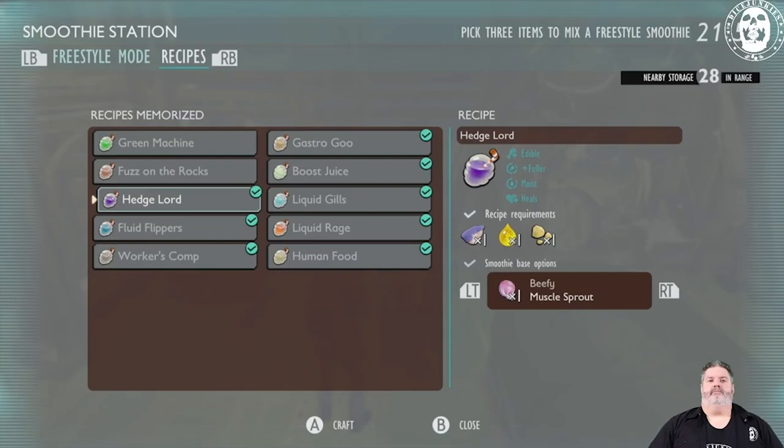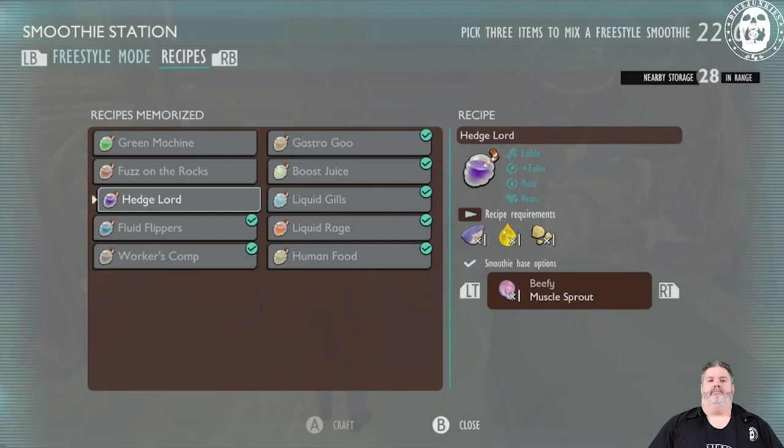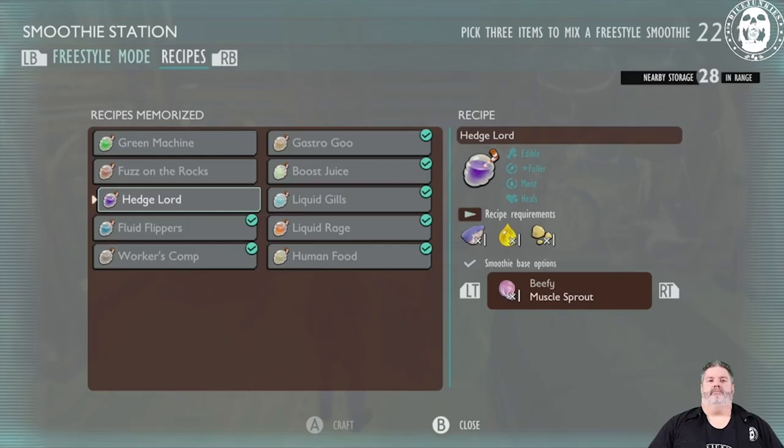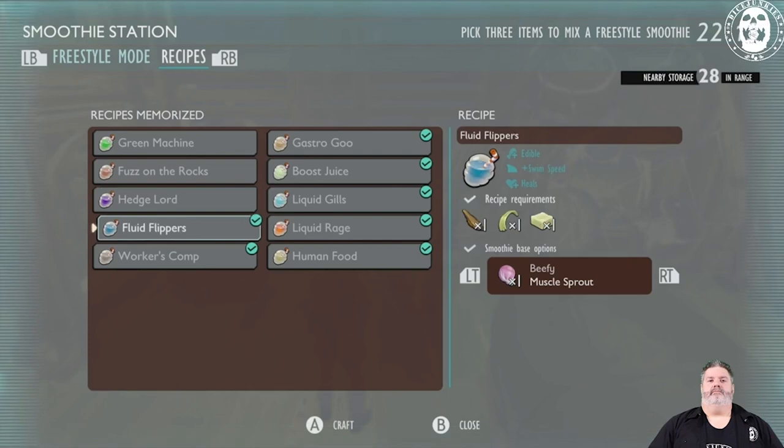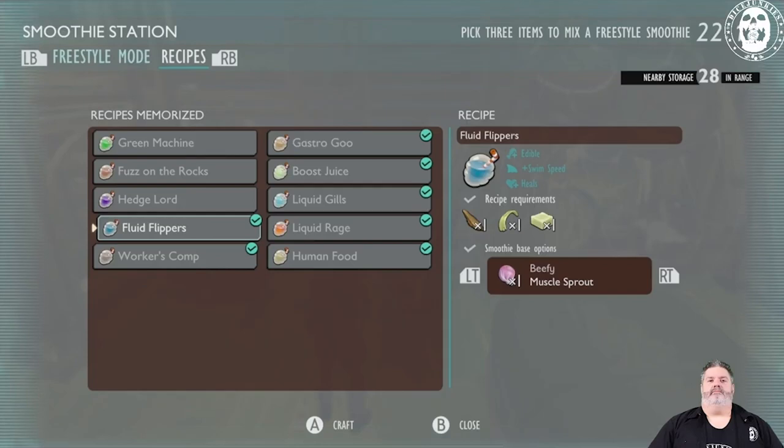Hedgelord is kind of helpful if you're doing a lot of building and want to use one item to replenish hunger and thirst. Other than that, I don't see a whole lot of need for it, but it is pretty interesting. Fluid Flippers is actually pretty sweet — it increases your swim speed. So if you want to get through any water areas quickly, you can use this. The requirements are a boatman fin, lily pad wax, and eelgrass.